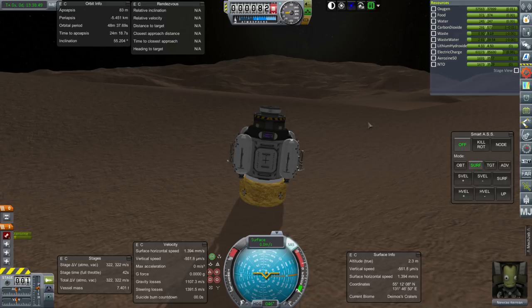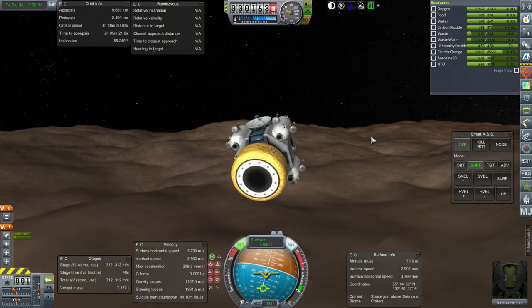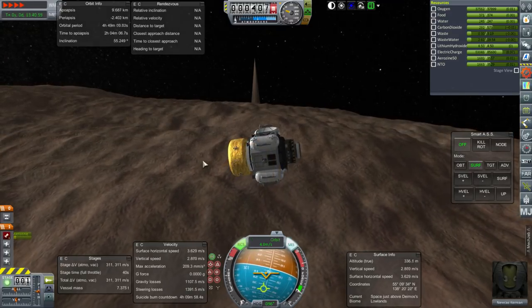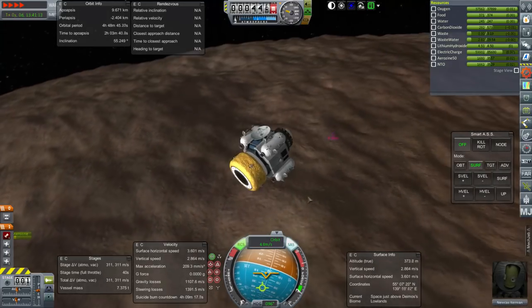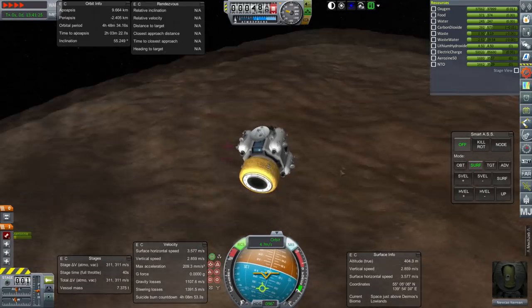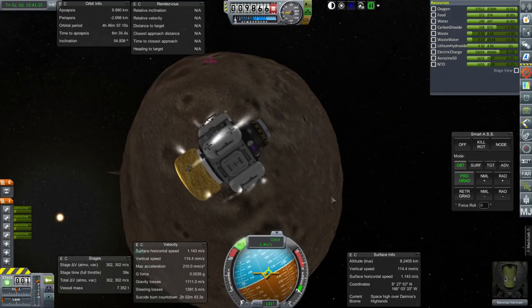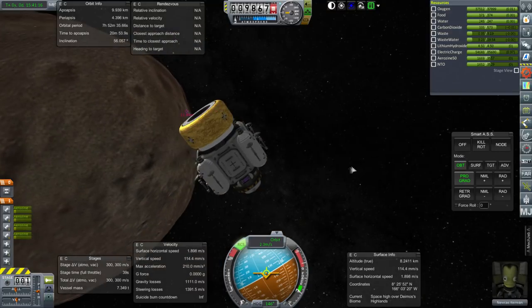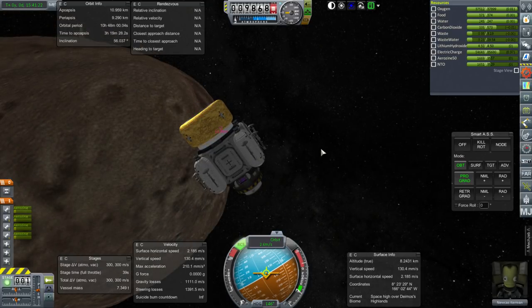I just want to get Newcaste back into orbit in preparation for transferring to Phobos. Going east now — an apoapsis of close to 10 kilometers. I was a bit worried that landing at the pole might cause bad things because of that spike, but the mysteries of the spike will have to wait for another day. We are now making orbit — over Highlands, so no indication of a new biome.